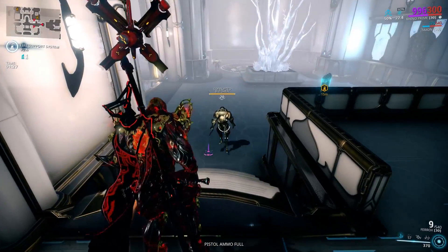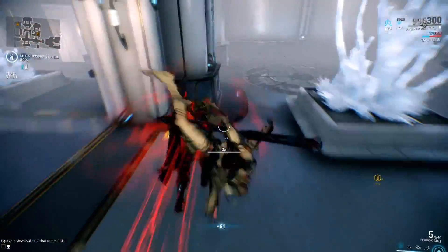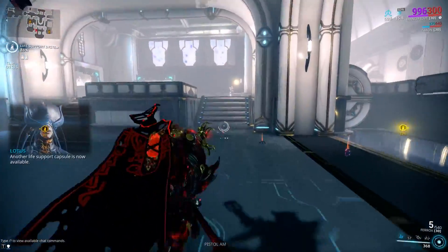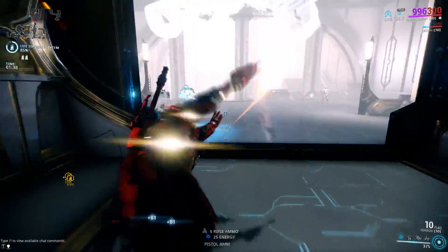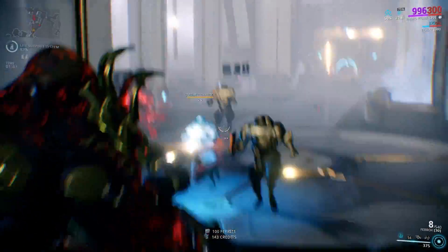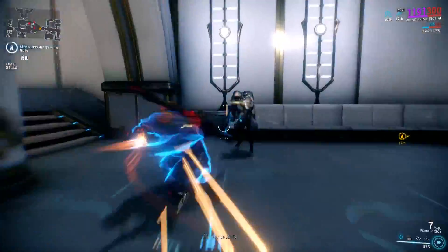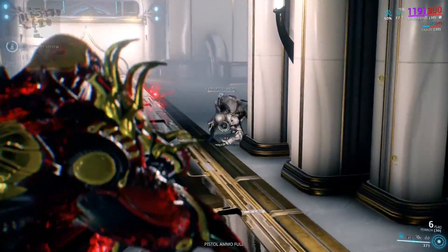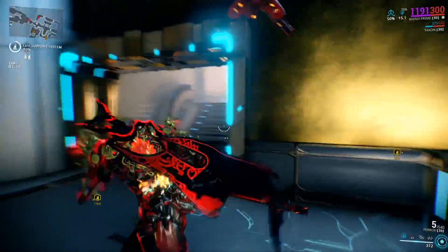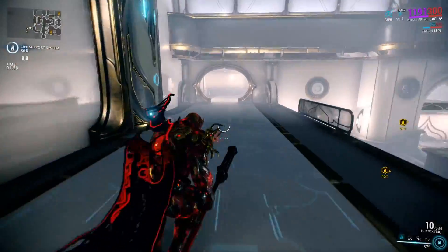Rhino Charge has a combo counter stacking effect where casting the ability again within 1 second of the previous cast will enhance the ability, multiplying damage by 200%, charge range by 125%, and energy cost reduced by 50%. Any successful cast after that will multiply damage by 400%, range by 150%, and reduce energy cost by 75%. Damage is affected by Power Strength mods. Range mods will affect the charge range and impact radius around Rhino during the charge. Duration mods will not affect speed of the charge, but will affect the combo timer for the sequential cast.